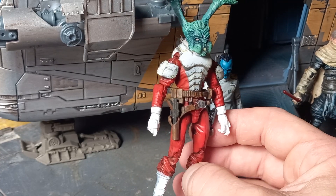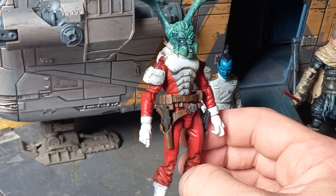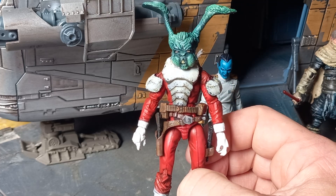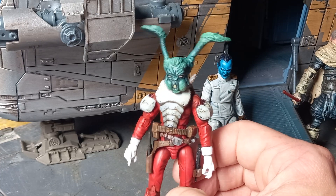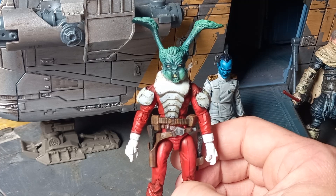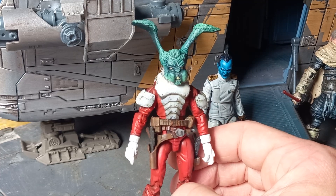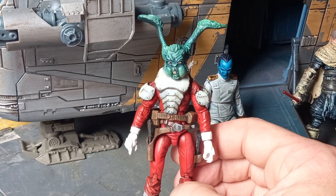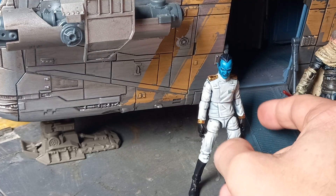He's on a G.I. Joe body with various pieces and parts in there, so he's got all the articulation you could want. He's ready to go on some adventures with his big green bunny ears and his cute little button nose — lots of fun with this guy.